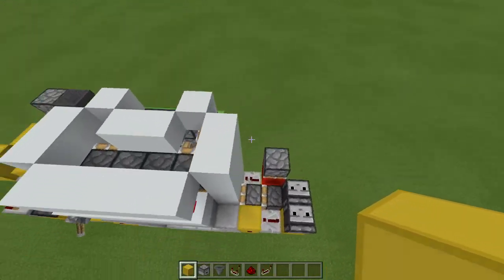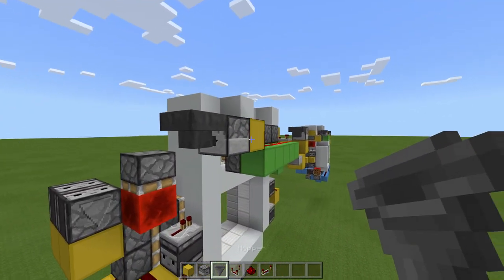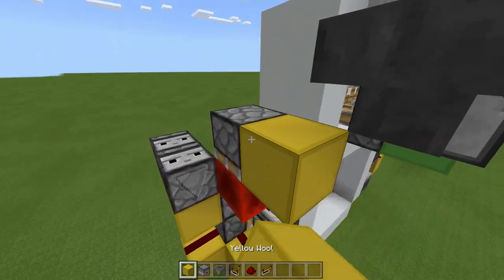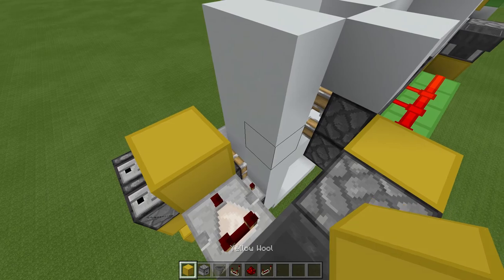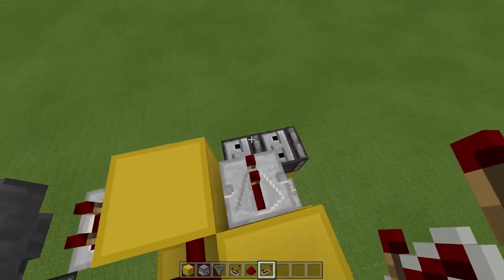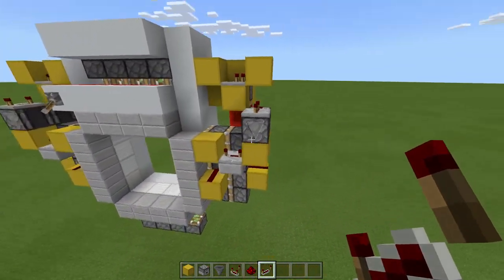Now to wire it up to the main build. Come here, place a block, one more up, remove that block, dropper, hopper facing inward to that dropper — again crouch and place it on the dropper. Rubbish block in the dropper. Block here, comparator, block, block here, block here, block here, dust here, and repeater on one tick going away toward these observers. Then a block in front of that repeater, dust here, and then a repeater on four tick delay coming away.